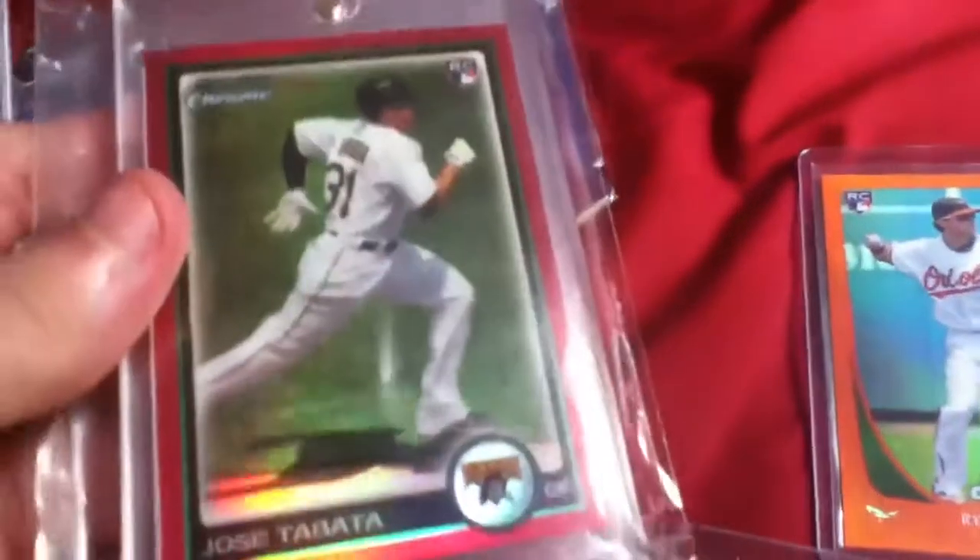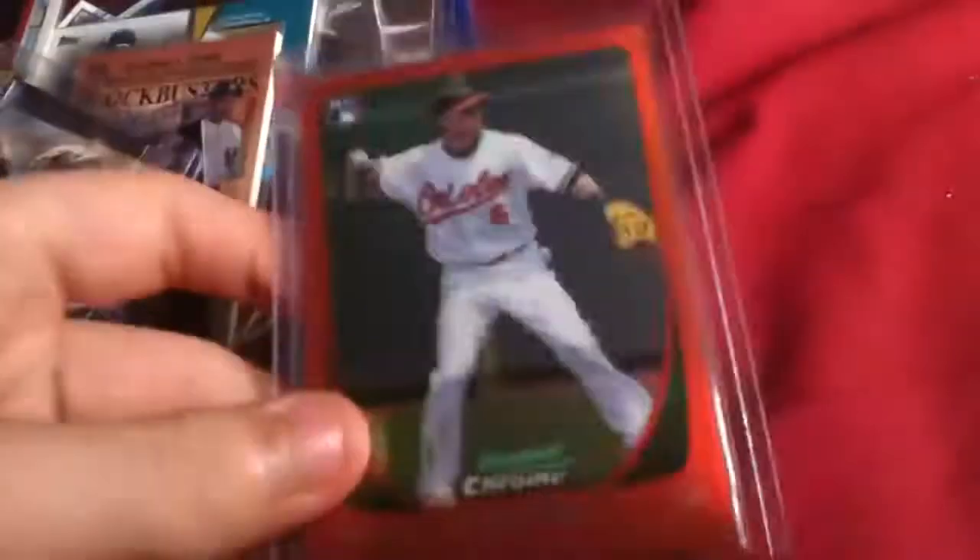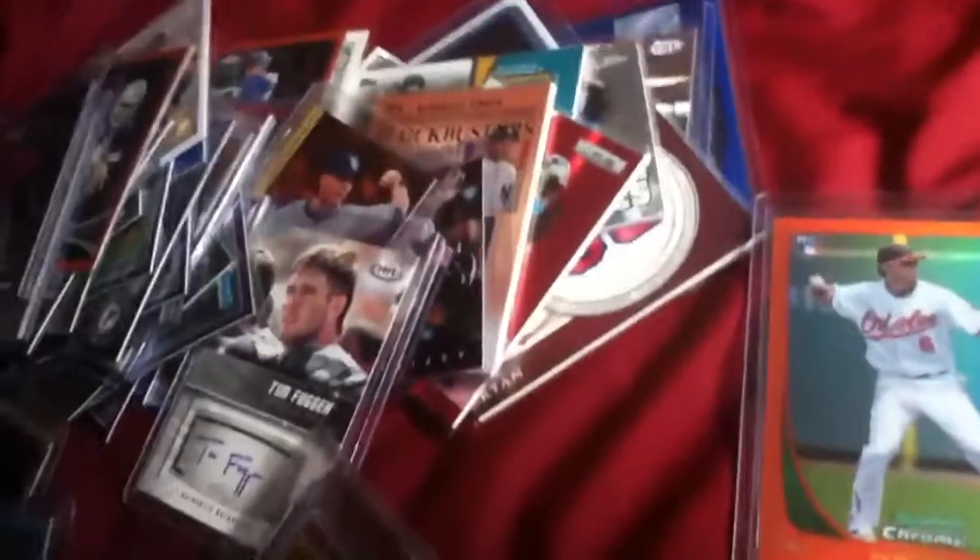Comment if you're interested. I'm really looking to get some booklet cards. The main cards I'm looking to sell or trade are: the Tabata out of 5, the Peavy out of 25, Ryan Adams out of 25, and the Sizemore gold out of 50. Thanks guys, and see ya.